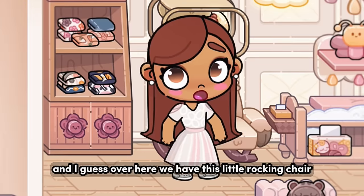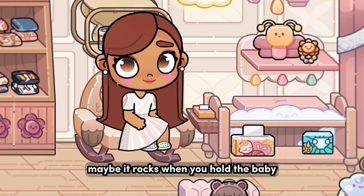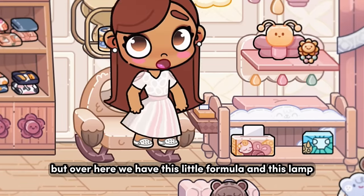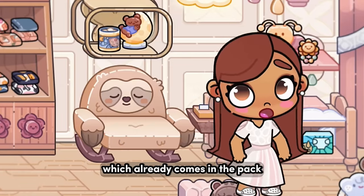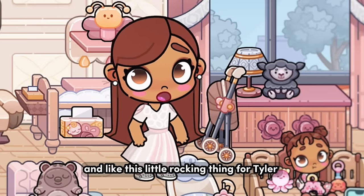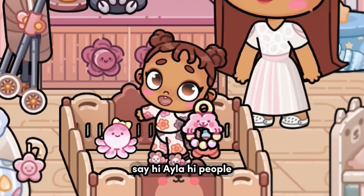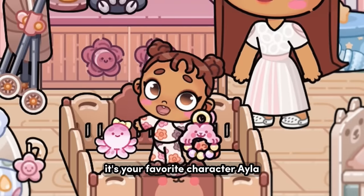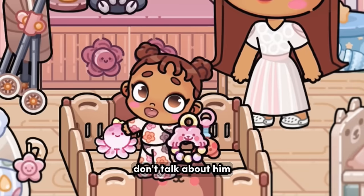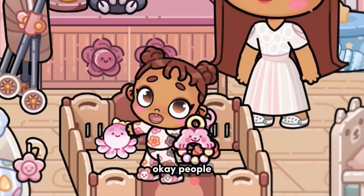Over here we have this little rocking chair — I don't know if it can rock, maybe it rocks when you hold the baby. And over here we have this little formula and this lamp which already comes in the pack, and we just have a stroller and this little rocking thing for Taylor. Here's Ayla — say hi Ayla! She says hi and wants you to talk about her, not Taylor.